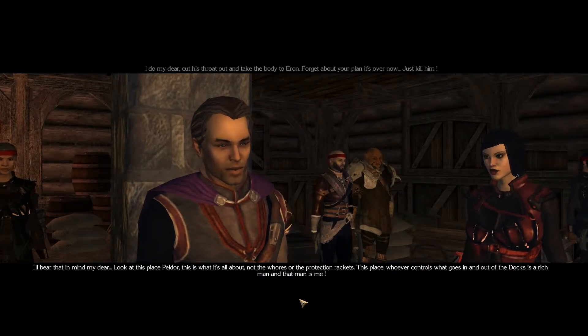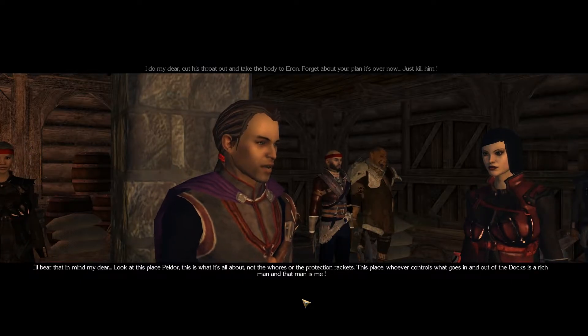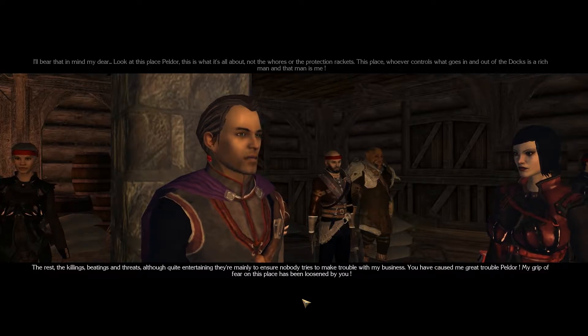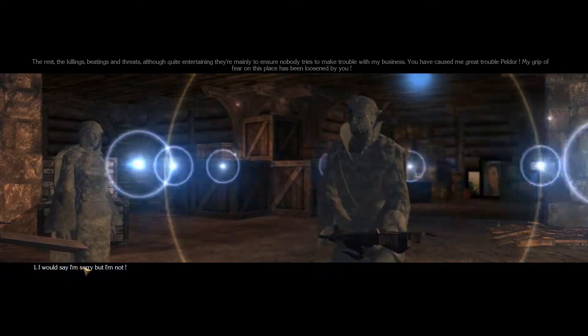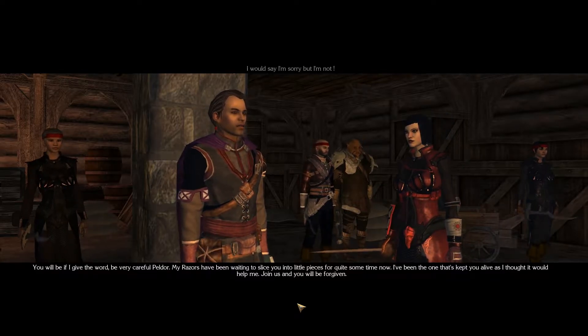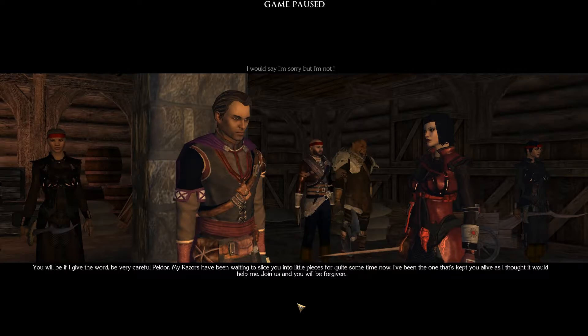You've caused me a lot of problems. That I don't know what to do with you now. Cut his throat out and take the body to Aaron. Forget about your plan, it's over now, just kill him. Look at this place, Peldor — this is what it's all about. Not the whores or the protection rackets. Whoever controls what goes in and out of the docks is a rich man, and that man is me. The killings, beatings and threats — although quite entertaining — are mainly to ensure nobody tries to make trouble with my business. My grip of fear on this place has been loosened by you. Join us and you will be forgiven.